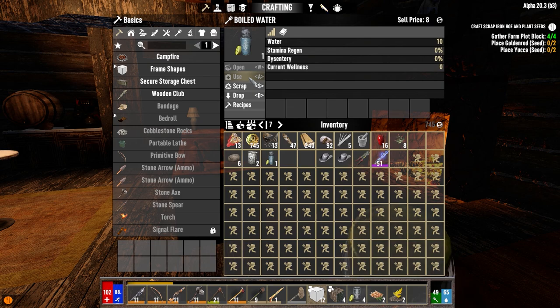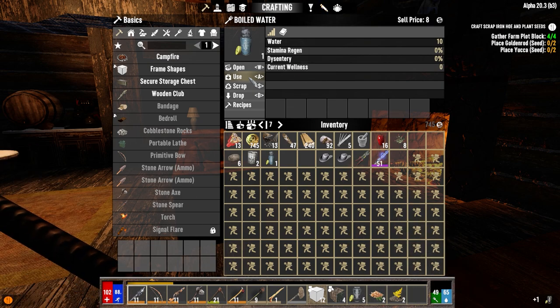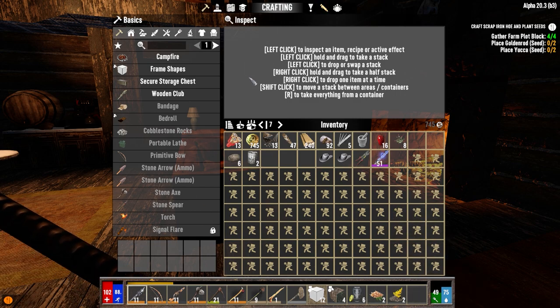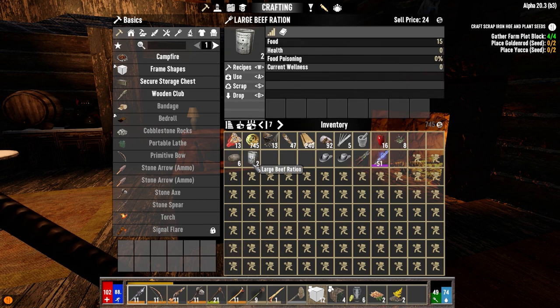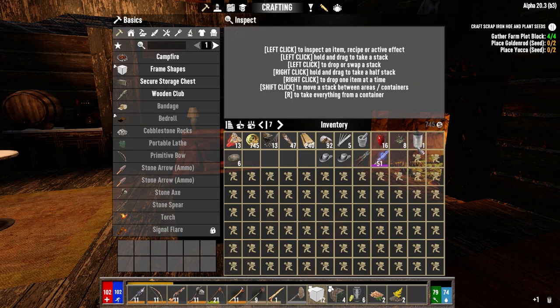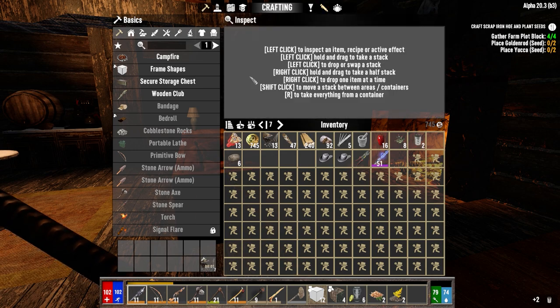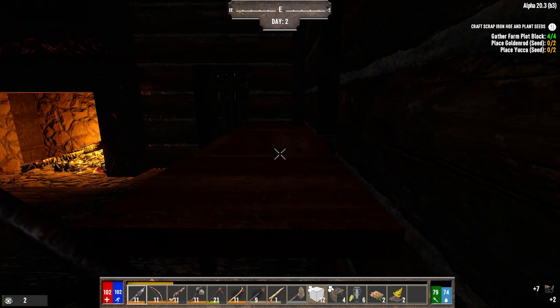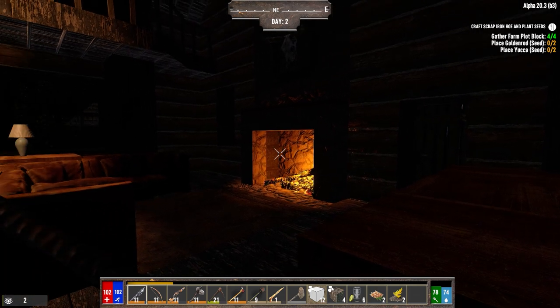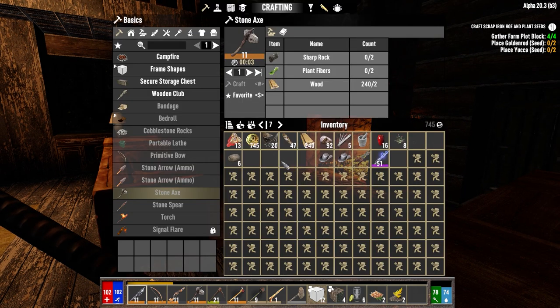We got two murky water for completing our second level farm request — collecting all the stuff we needed, which was the rotten flesh, the clay, the nitrate powder, and the wood to make the four farm plot blocks, which we now have. We also got two beef cuts we're just going to use this morning to get our food up a little bit. Right outside — if you can hear the footsteps — there's a radiated zombie inside the compound, so I'm waiting for morning. It's almost here.